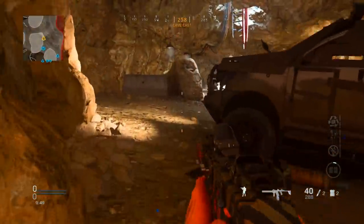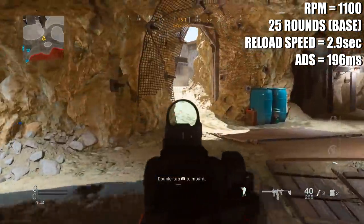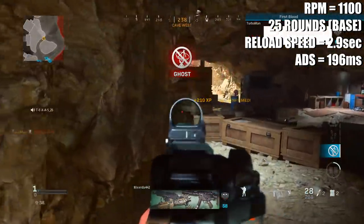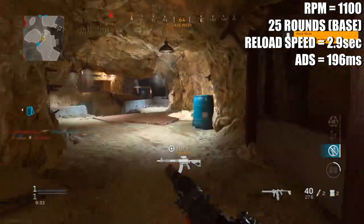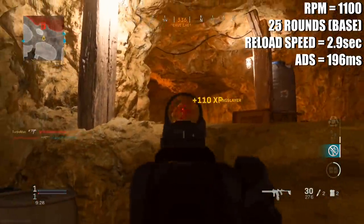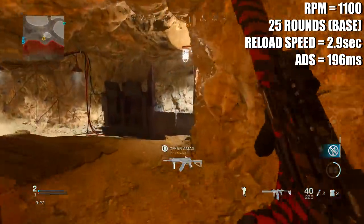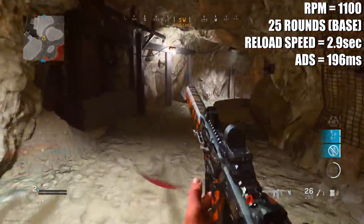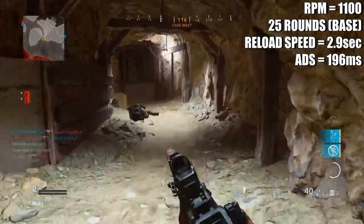The first thing to point out about this weapon is that it has an insanely high fire rate — so high that the recoil is going to be really difficult to control, and you'll need specific attachments to manage it, especially at long distance. The other downside is that you only have 25 rounds in the base ammo capacity, though there is a 40-round extended magazine. The reload speed is not impressive at all at 2.9 seconds, so you might want to consider using Sleight of Hand.